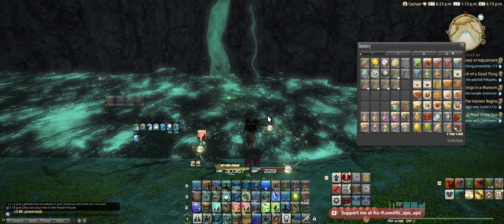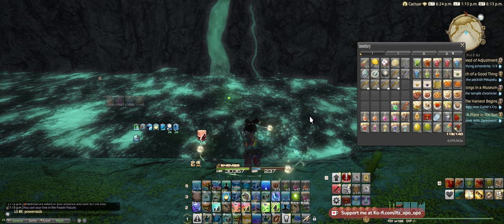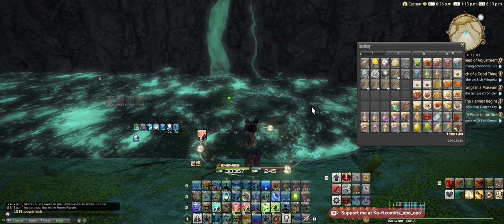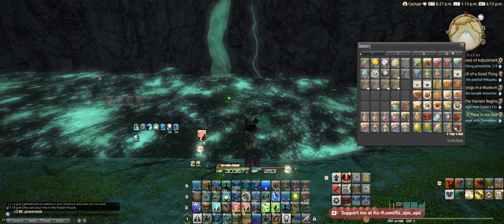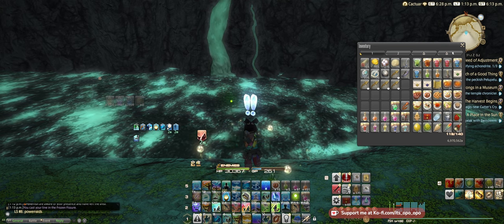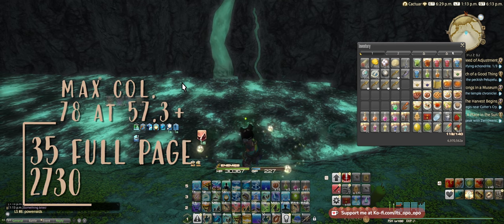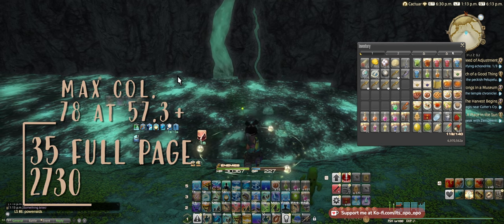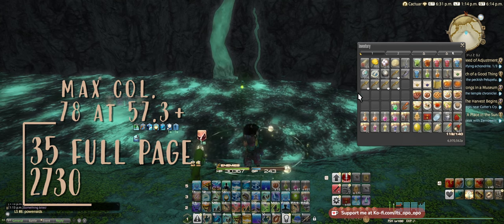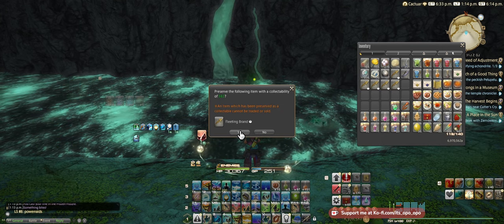Whereas these ones you're just catching all the time and it doesn't matter — there are no weather restrictions, no time of day restrictions. Just use Versatile Lure and fish them up like crazy. You'll want inventory room obviously. A full page of inventory is 35 fish; they hand in for a collectability of 78, and you'll get 2,730 scripts for a full page of inventory if they're all at max collectability.